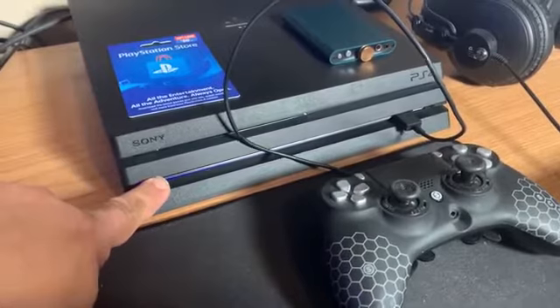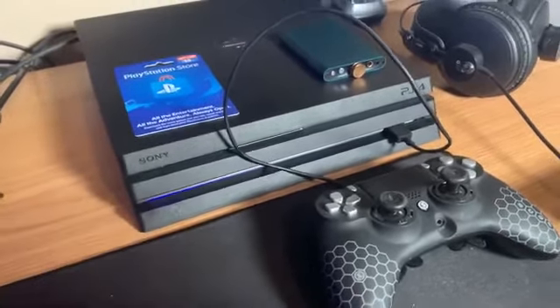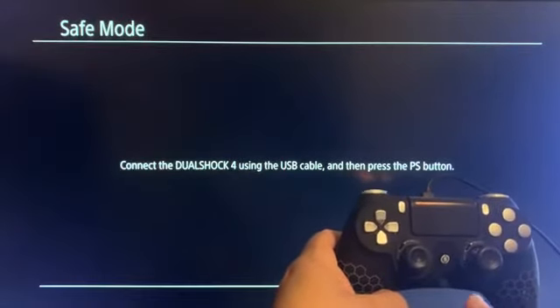Keep holding it down — you should hear a second beep. Once you hear it, go ahead and let go. To get the safe mode menu, you're going to have to press the PS button on your PS4 controller.